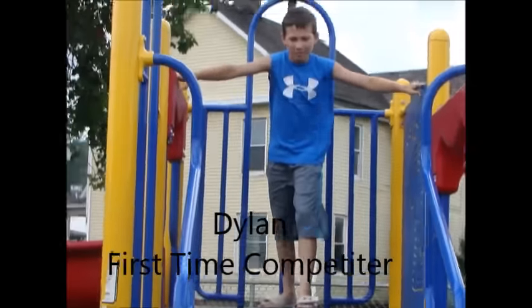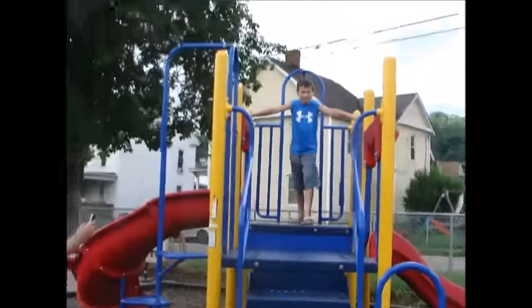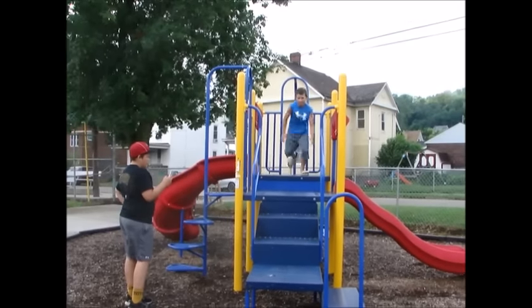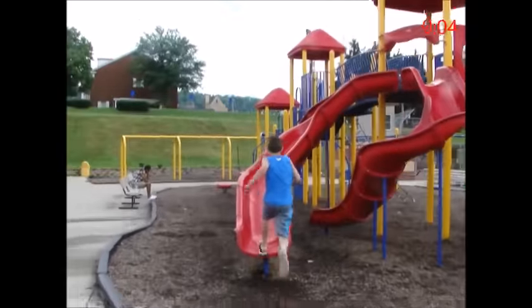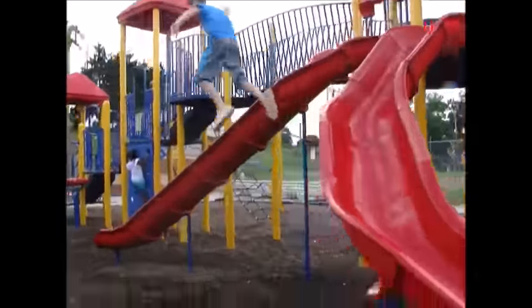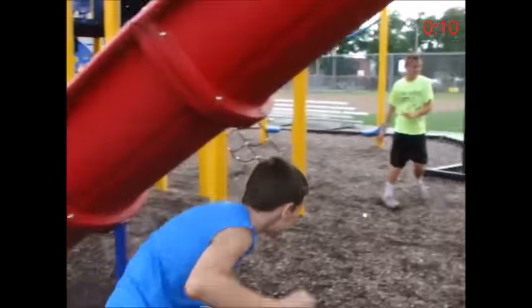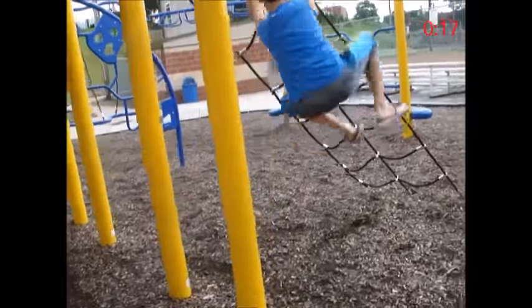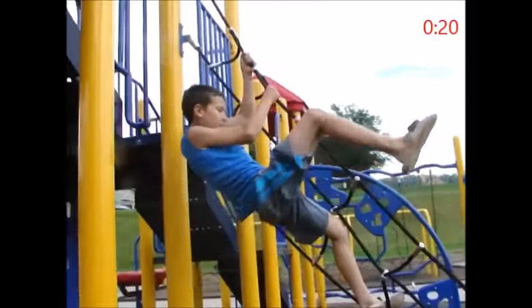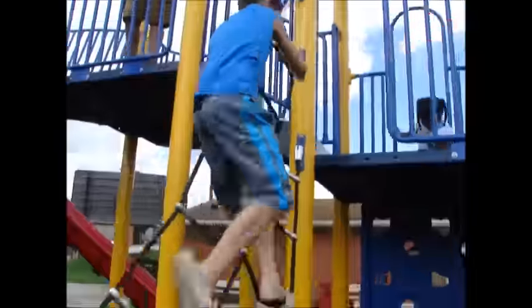This is Dylan, and this is his first time competing on Kid American Ninja Warrior. He starts in 3, 2, 1, go. He makes the jump and completes the step obstacle. Cargo net — he's on to the cargo net. He climbs his way around and onto the platform.